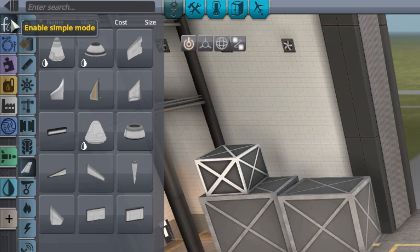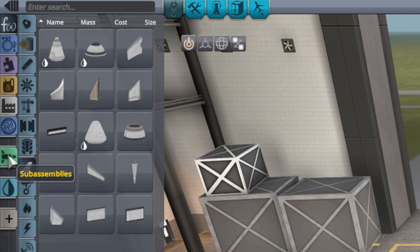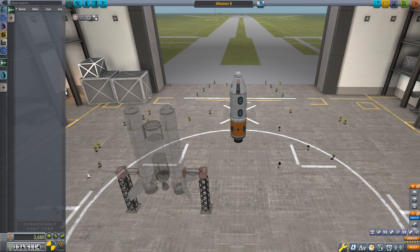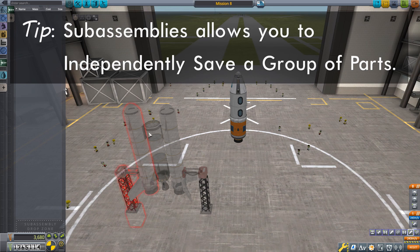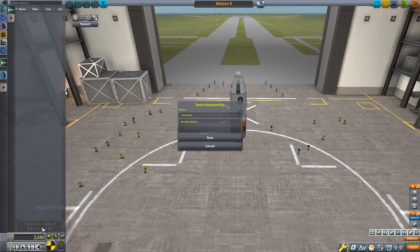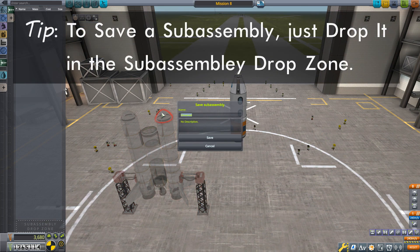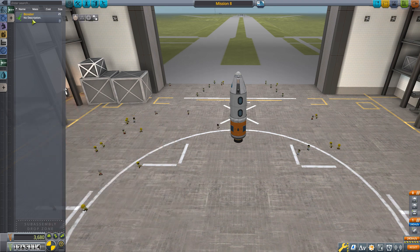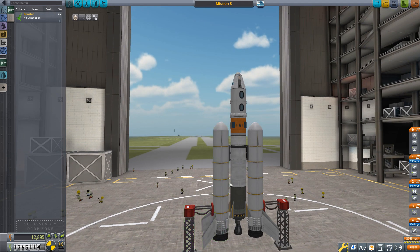I'll show you how to save this booster. In the top left, enable advanced mode and you get a whole pile of new icons. Most are for filtering parts, but I want to draw attention to sub-assemblies. Clicking on sub-assemblies gives you a way of saving a collection of parts - a sub-assembly - that you can pull and use in different vessels. Simply drag it and drop it into the sub-assembly drop zone, give it a name like 'booster', and save it. I like to build a whole collection of boosters for a variety of payloads to really speed up builds.